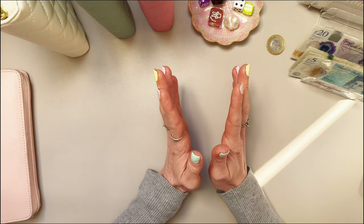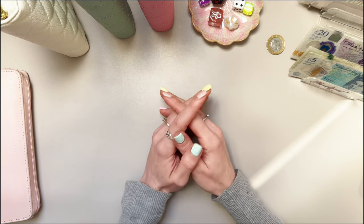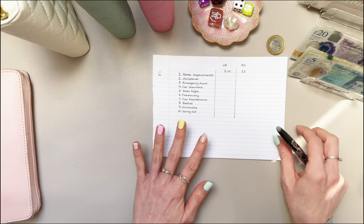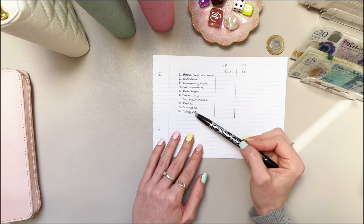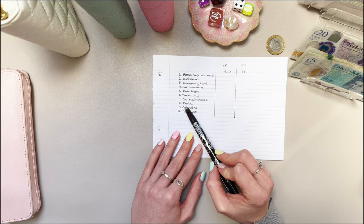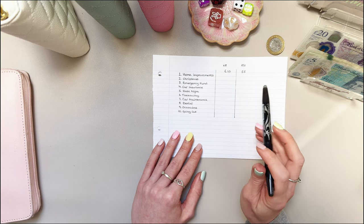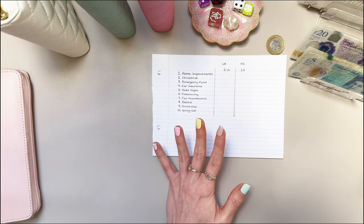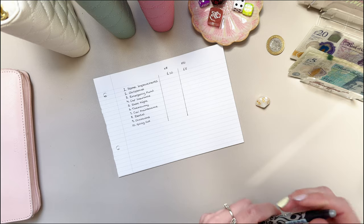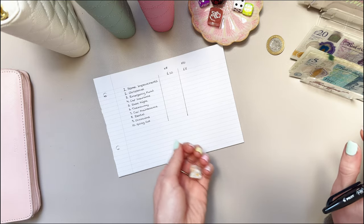It's going to be quite a few rolls and I'm going to use a 10-sided dice, so it could be a bit of a longer video. I've written down all the different categories — we've got 10 in total: home improvements, Christmas, emergency fund, car insurance, date night, takeaway, car maintenance, dental, occasions, and going out. I'm going to do 8 rolls for £10 and then 21 rolls for £5, just so it's a little bit quicker. Let's get rolling and see where this money goes!